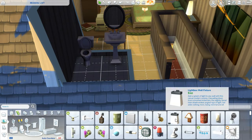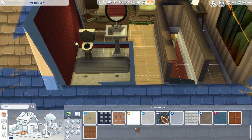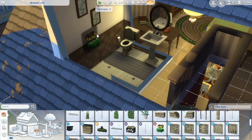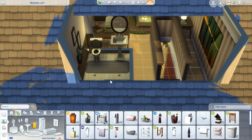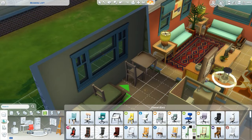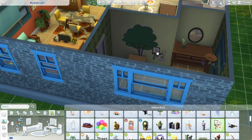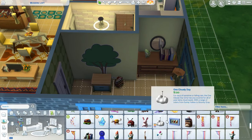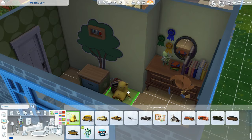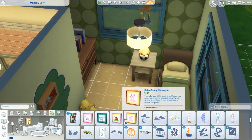The upstairs half bath at first looked exactly like my grandma's half bath that definitely has not been updated since the 60s or 70s — but it was too ugly even for me, so I ended up changing the tile and dialing it down a little bit. For this bedroom I pictured a kid — a happy child, pretty gender-neutral, maybe slightly more of a boys room but it could go either way.